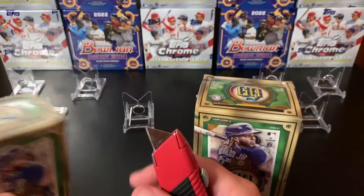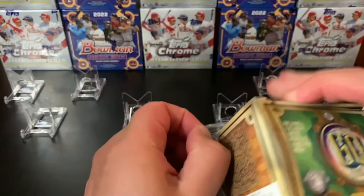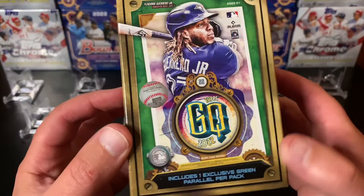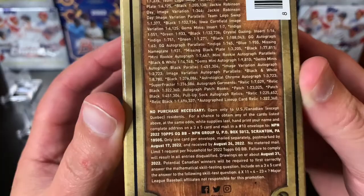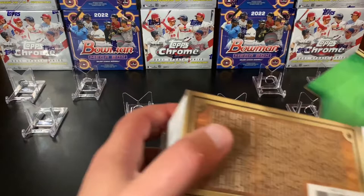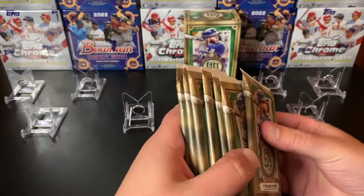This box actually had a pre-cut on the front already, so hopefully that one's lucky. I saw Neil from the 416 said damage boxes mean good luck, so I hope he's correct. We'll find out. Here is the box — we've got flagging on the front, which is always good. On the front of the box, you're going to have one green card in every pack, 49 cards total. There's a lot of color variations in here. Let's get this open. This is my first time opening this set for this year. You get seven packs total.